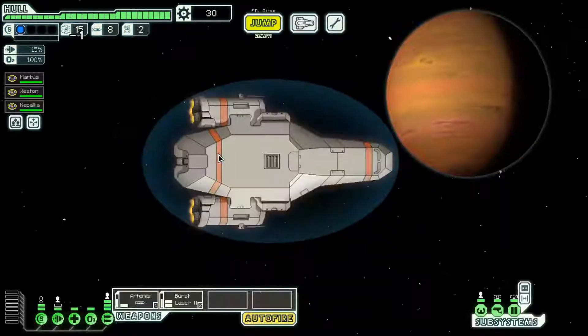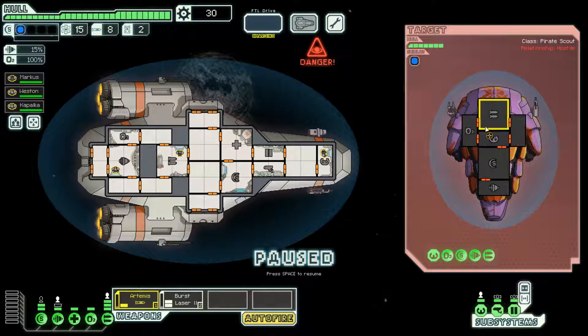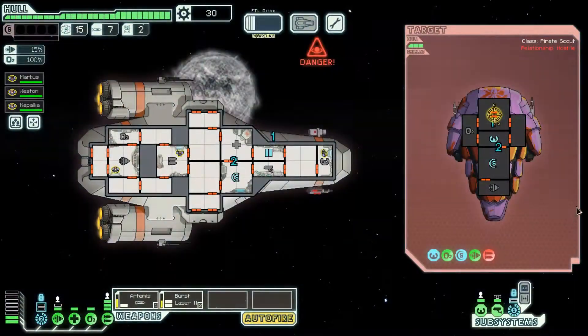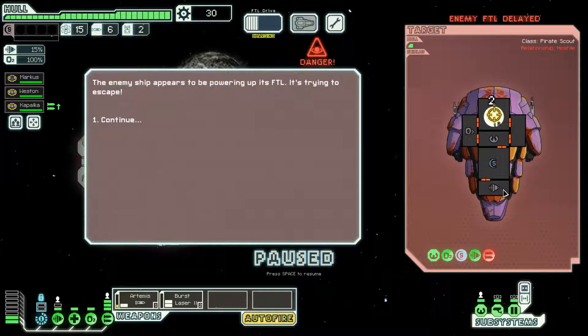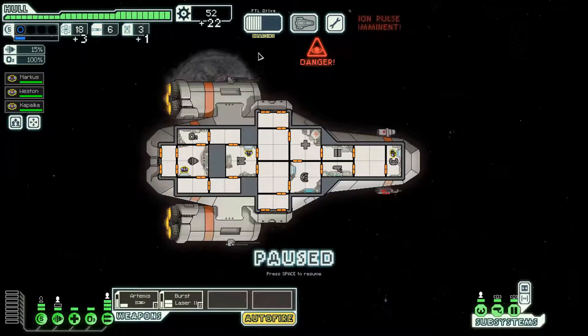That looks like it'll be a bit more fun and have a lot more options. Our first target is a pirate scout. We'll take out these weapons first because they'll definitely do a number on us. That's a beam weapon, so it doesn't pierce shields or take away one, but if there's no shield it'll just go straight across your ship and do a lot of damage. Weapons are gone — we're fine. We'll take out two hull points and these lasers will finish them off.